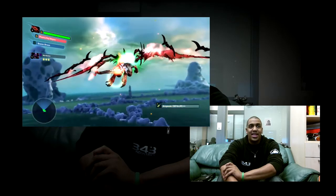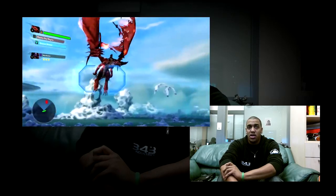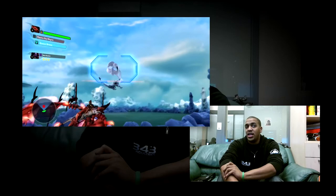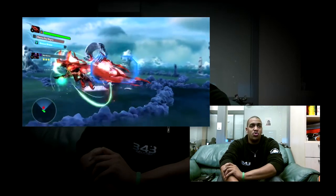If you notice those enemies there — when I highlighted over them, they turned green. That let me know that the element I had equipped would do bonus damage to those enemies. I went ahead and switched to my secondary weapon, and you notice that they don't highlight green anymore. Instead, they highlight white. So when I fire at them, I simply do normal damage.